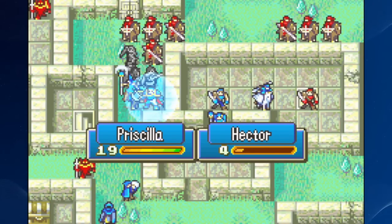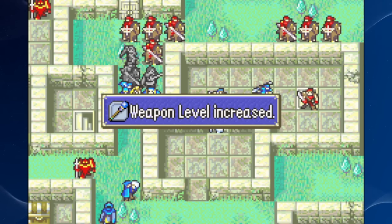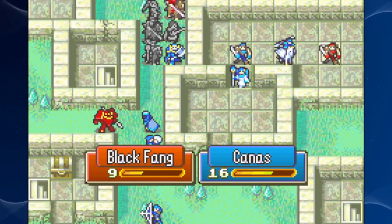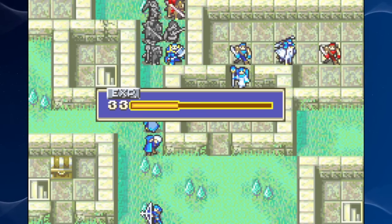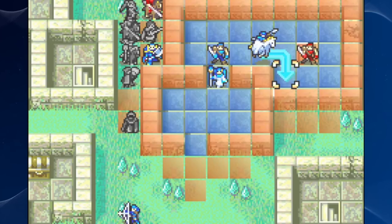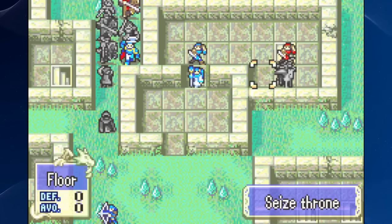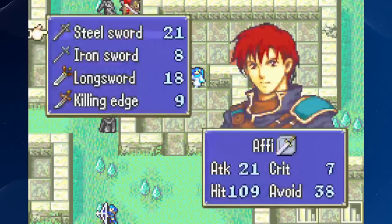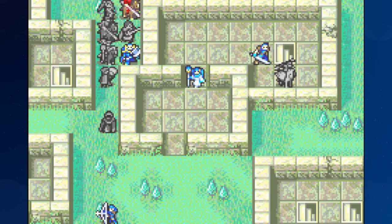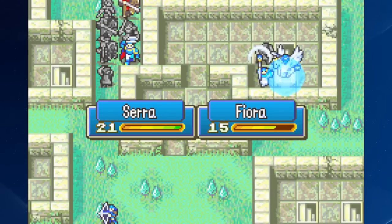This is so stuffed. At least she's in the forest this time. That's why I put her there. I'm also fairly afraid that Hector is not going to move this turn just to build supports with Eliwood, so your most durable anti-cavalier unit is going to be behind Eliwood. No, I don't care that much about building supports between them. I did when I was trying to get a C support, but that's already been taken care of.